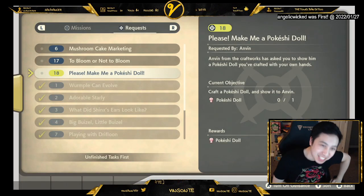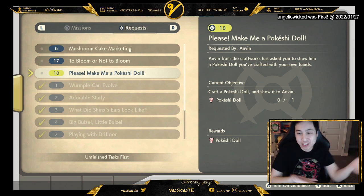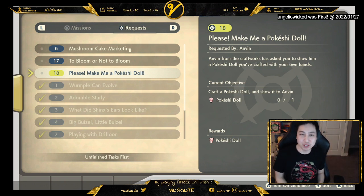There is a request in-game for a Pokeshit Doll where you need to craft it. You get this NPC at pretty much in town at the crafting station — the guy right there. You need three wood to actually craft this.